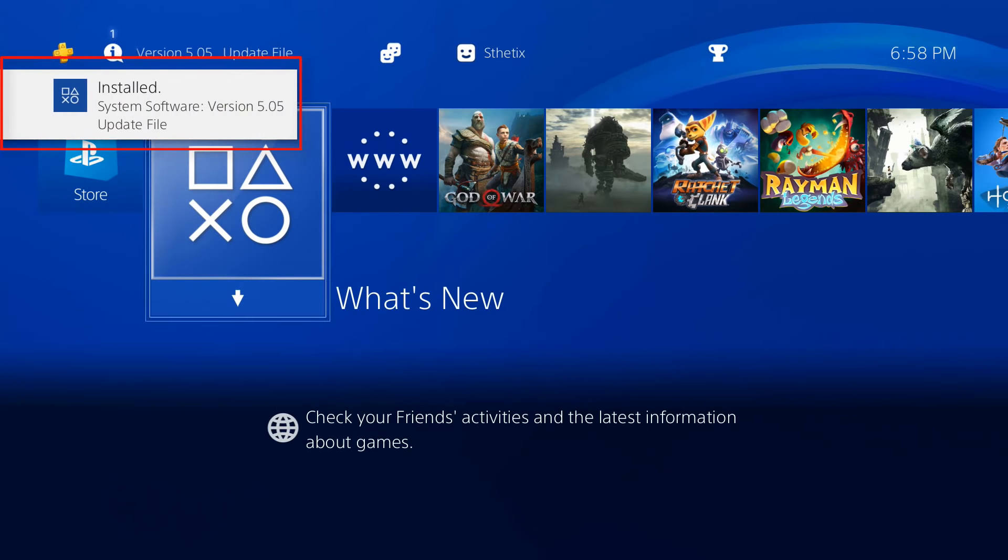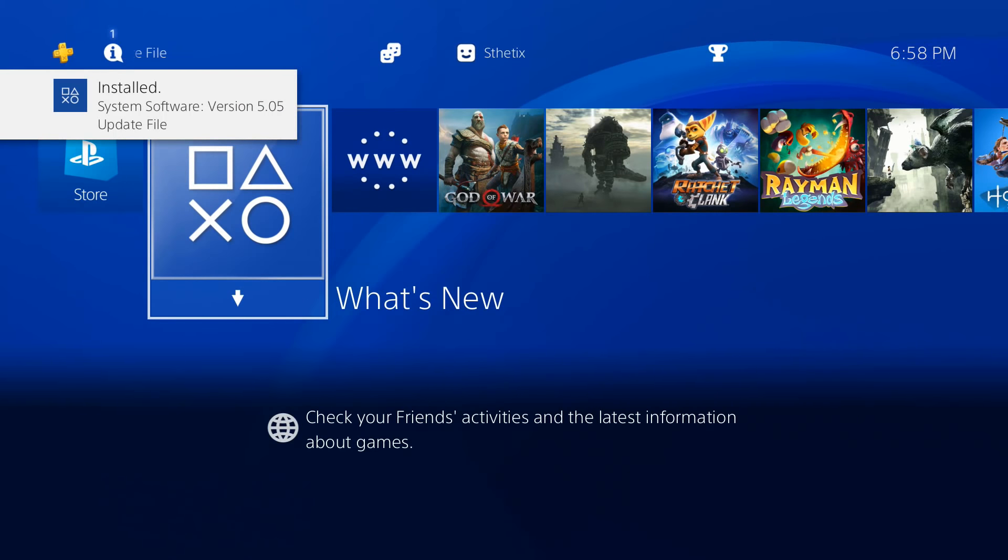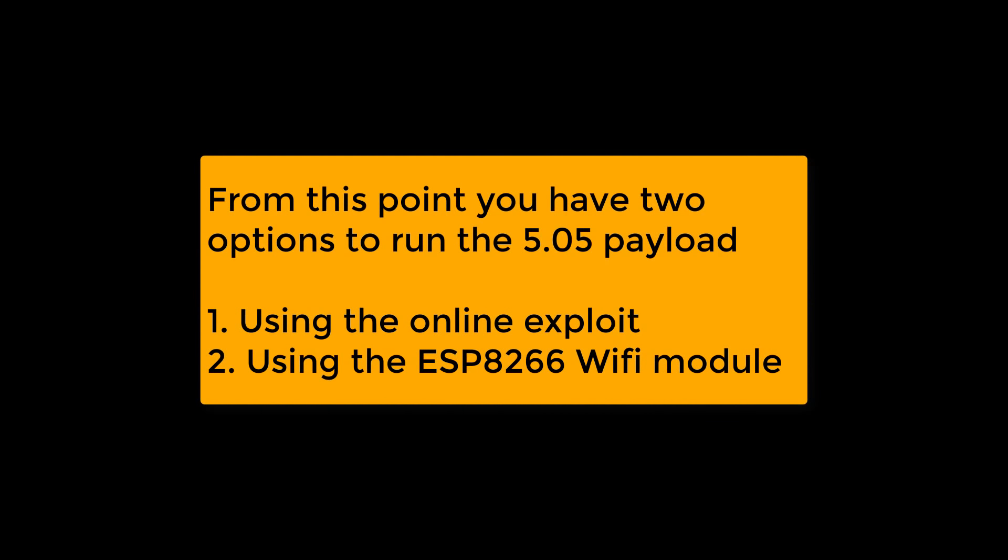Now the console is updated to firmware 5.05. From this point, you have two options to run the 5.05 payload: the first one is using the online exploit, and the second one is to use the ESP8266 Wi-Fi module.